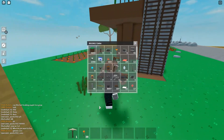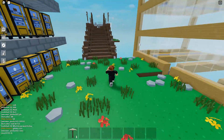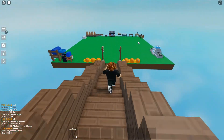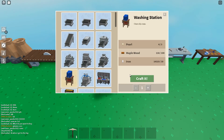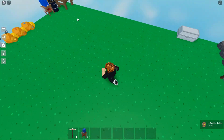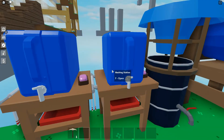Now we mine all of the man's maple trees. Where am I walking? I'm going to just go back to my island. Boom, boom, boom — washing station. And plop, I have two washing stations.